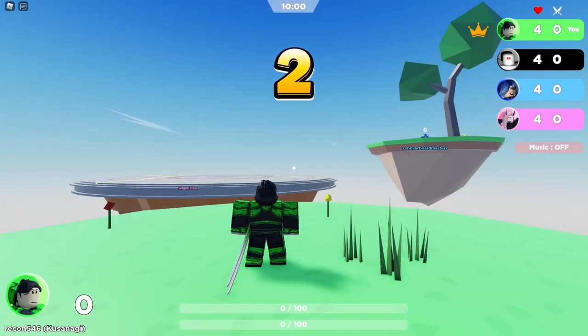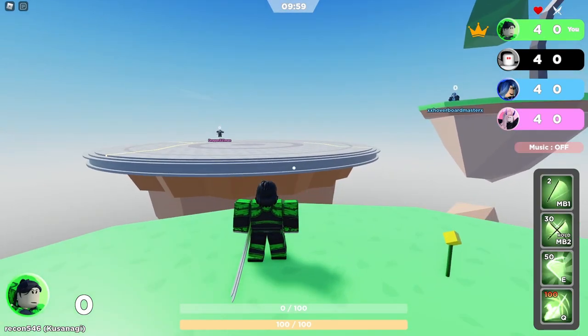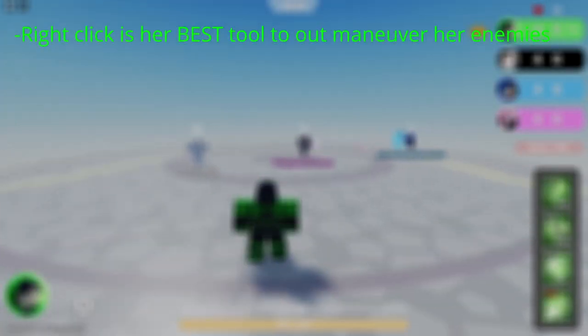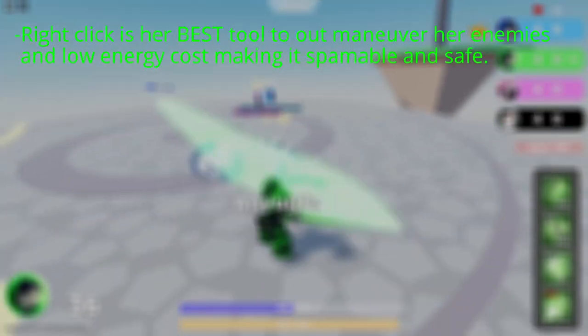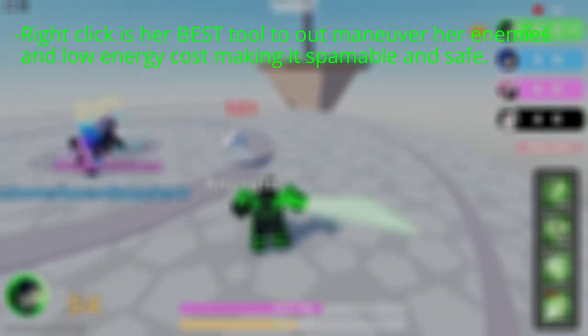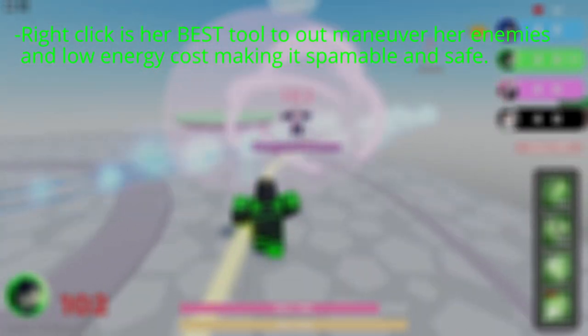Kusanagi has very strong pros with very few cons that can be worked around with time and practice. Her first pro is her mobility and recovery. Her right click is her best tool to outmaneuver enemies, has low energy costs, and is very spammable, making Kusanagi one of the fastest characters in the cast. She can also recover using her right click — sometimes when you get knocked back, you can dash forward, which cancels the knockback altogether and can save you.